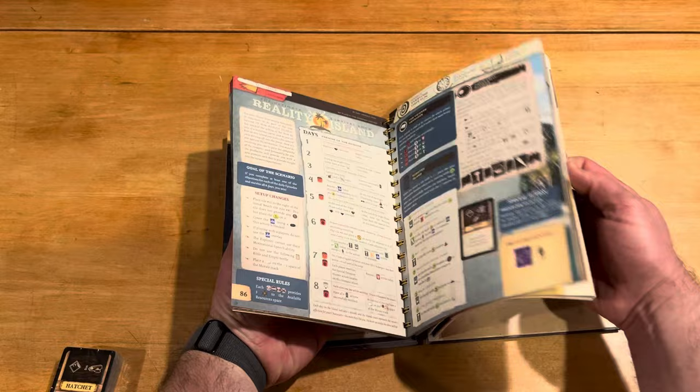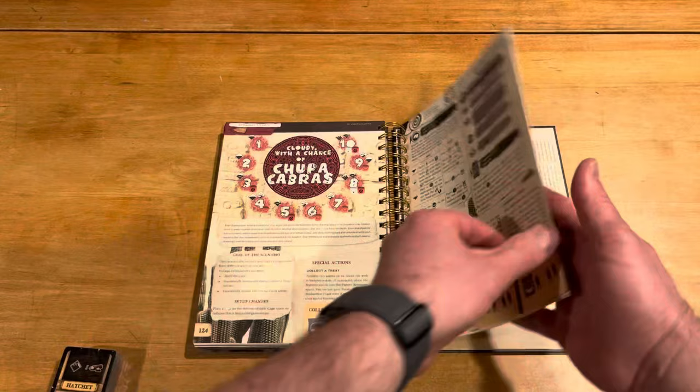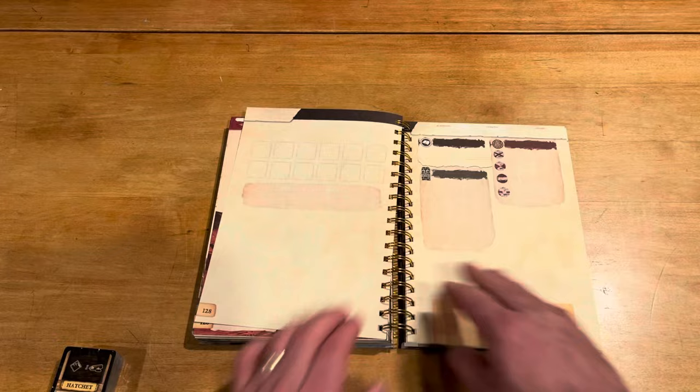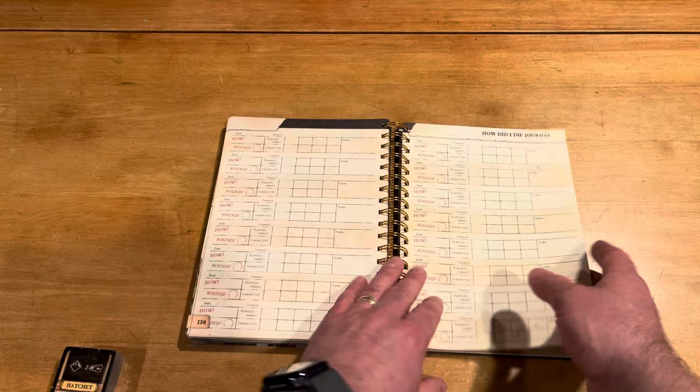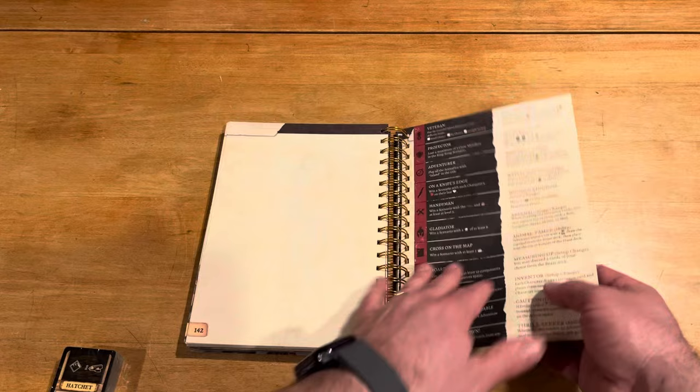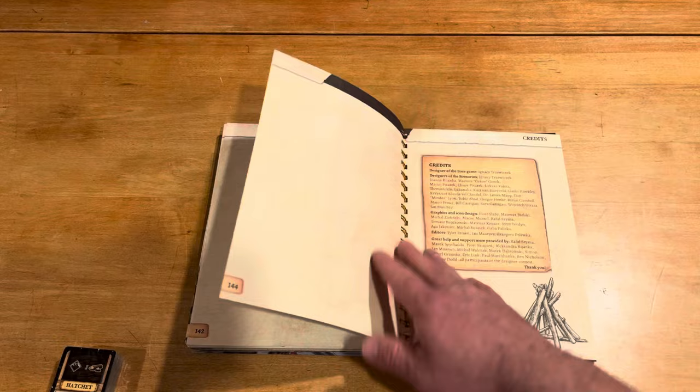And then it looks like you really have some tough ones at the end. I don't know what this is, but maybe a spot to just log your plays or things like that. So you have a lot of those in the back — you kind of write it all down if you want: how you did, the journals. And then even some things it looks like you can pull out and label stuff, though I don't know exactly how that works. Glue it on, perhaps.